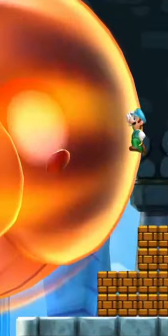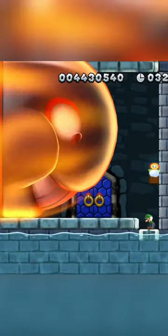You then need to do some precise jumps to avoid getting blown to smithereens. Then if you're a little risky guy, you can hide in this little hole to try and get a power-up.